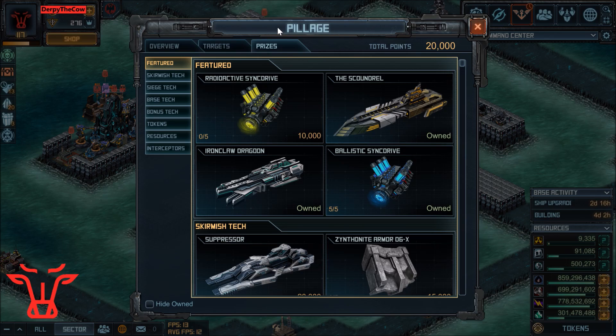The first is Speed System 6 if you don't have it already, because this is a basic engine that can be used on essentially all the ships in the game. I have those currently on my Dragoons — it's a great engine you can use on pretty much any ship.